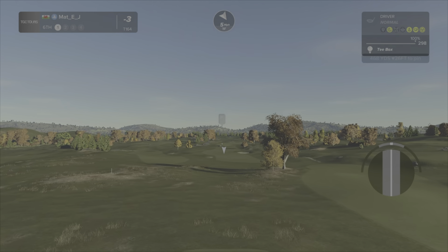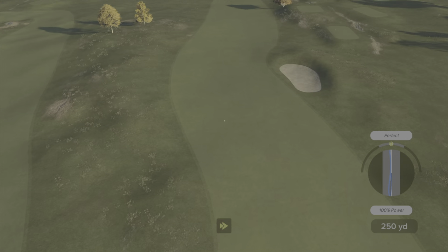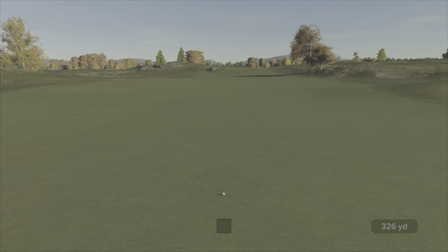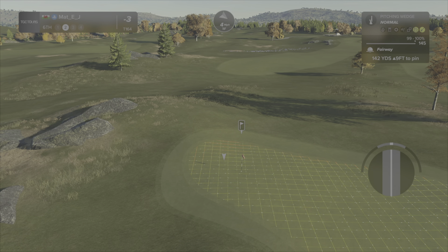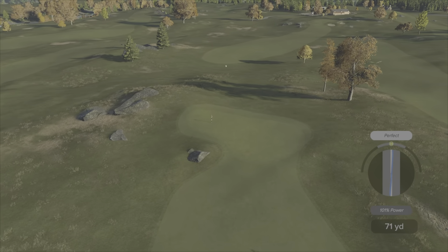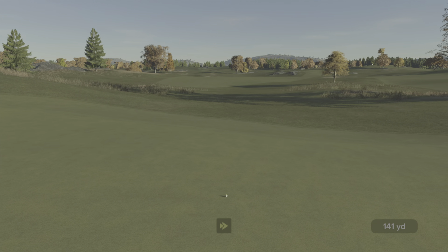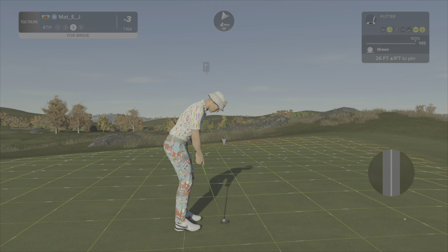Here we have a lovely par four. My swing line is atrocious but it worked out nice — middle of the fairway. Setting up about 142 in, going to hit the 145. I did not expect to perfect it — I was expecting a fast there. My swing line was off. My approach play is just off folks, if you haven't noticed. This is a 26-foot putt, one foot up. Green speed is 1.45 — I forgot to check that on the first hole.